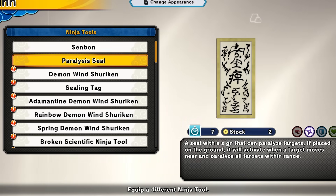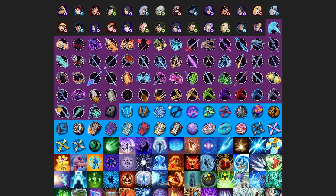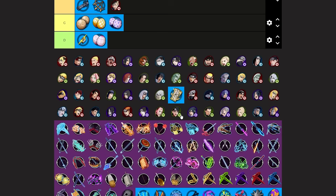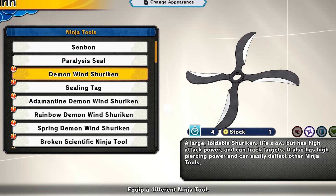Next up we have the paralysis seal — a range exclusive. When you get the enemy on it, it will paralyze them. This tool could be annoying but there are way more annoying tools for range. I'm putting the paralysis seal at around B tier. It could be good for setting up combos but there are way better tools.